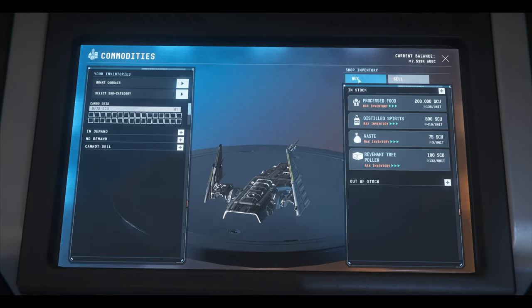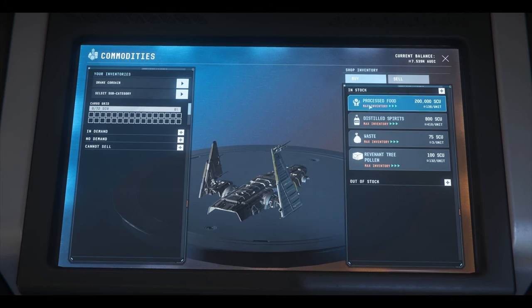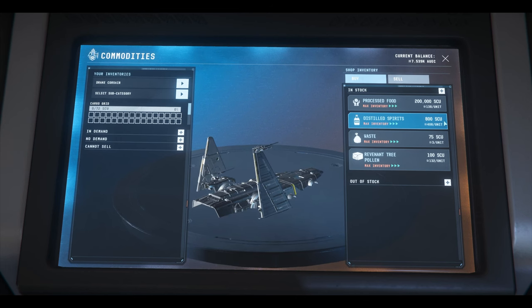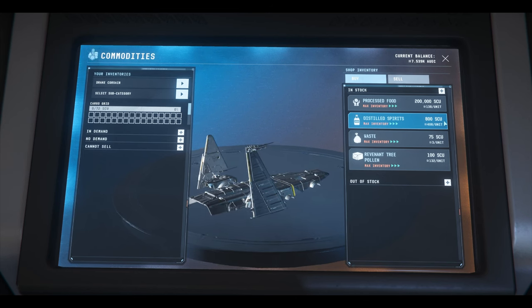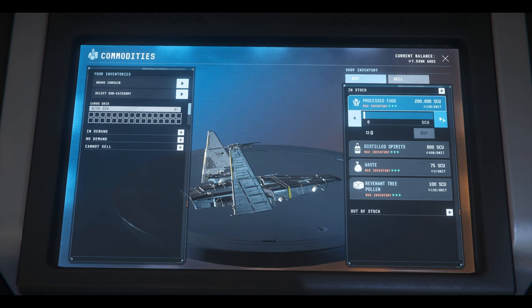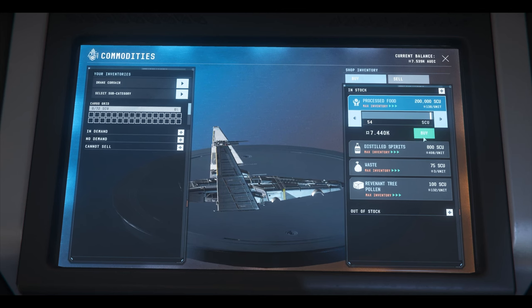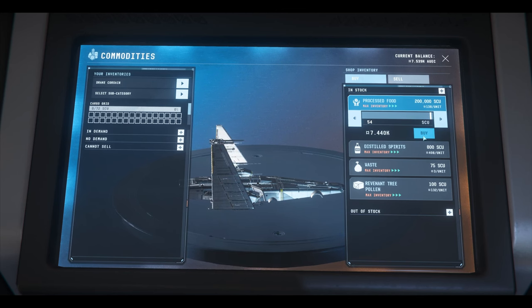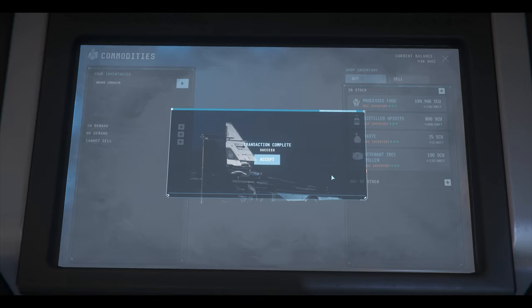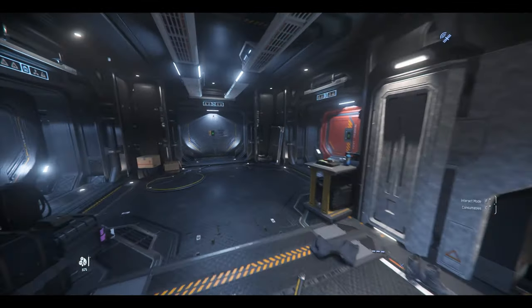We're going to select the Drake Corsair, which is the ship that I own, and process food — max inventory. How come it didn't take? Okay, there we go. So $7,000. I couldn't do the full amount, so I'm just going to do that since I'm low on money. I couldn't get the full cargo bay filled up, but that's okay.